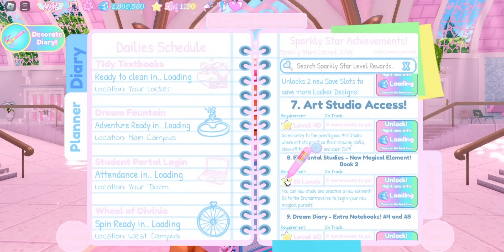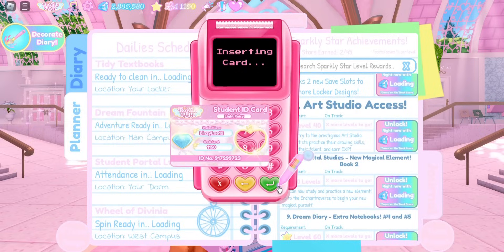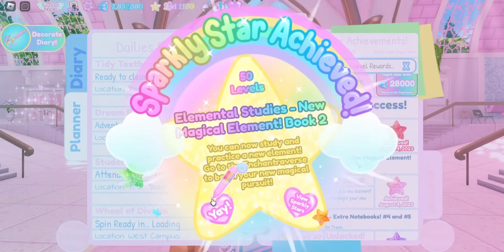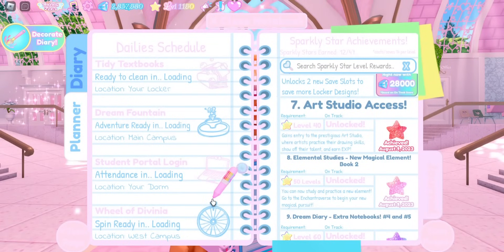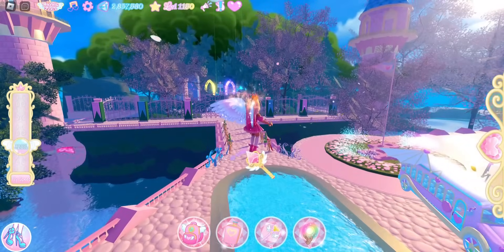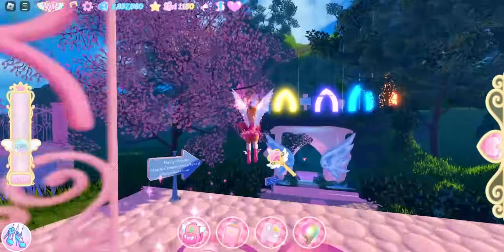The description reads: 'You can now study and practice a new element. Go to Enchant Reverse to begin your new magical pursuit.' So for this video I'm just going to buy this new magical power. The only thing I don't know yet is how to get there, but I am pretty sure Enchant Reverse is the area where we entered the obby.